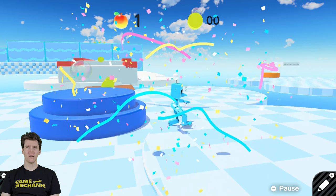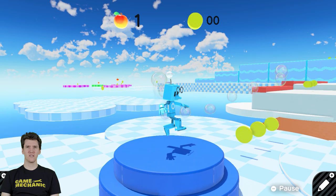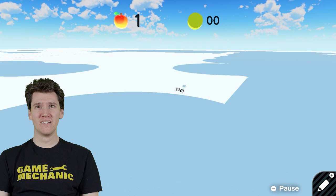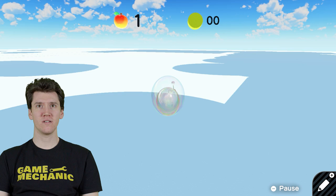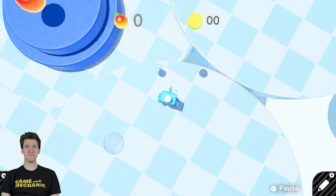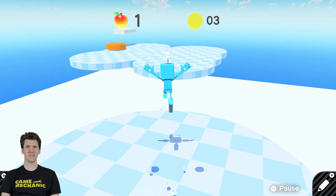It looks like if I jump and then I tap, I can kind of float around for a little bit. Oh, I fell through the geometry. That's unfortunate. I don't think it was programmed in for that to occur. We can restart. That's a very small gap for me to fall in, but I did it. They didn't think it could be done. They were wrong. I managed to do it.